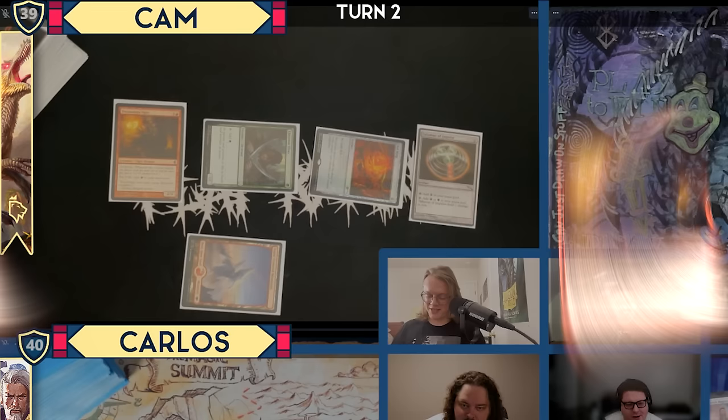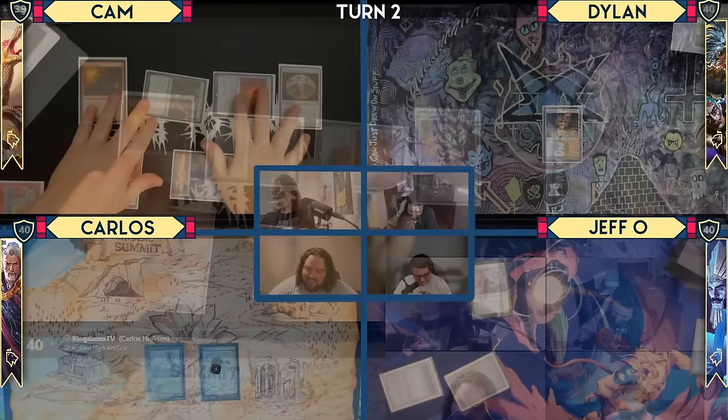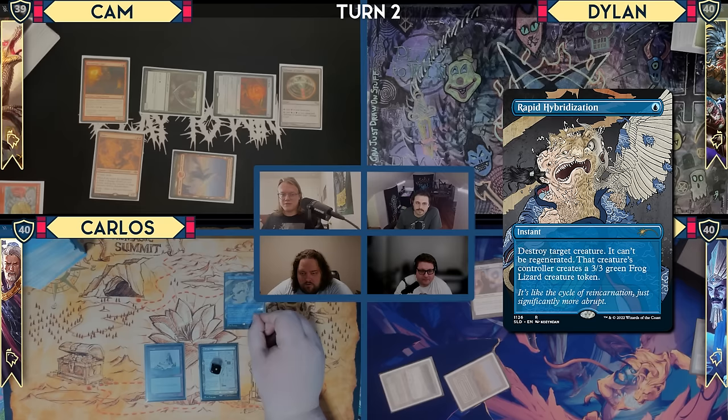I pass on that. I will respond to that — Rapid Hybridization on your Treasonous Ogre. That's cool. In response, I'll pay 21 life, going down to 18, and I'll make seven red mana.